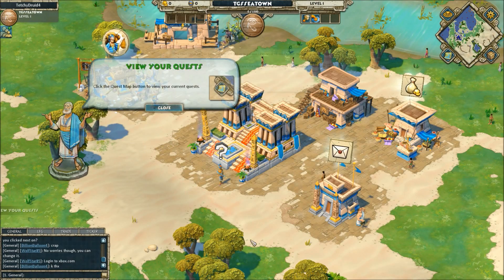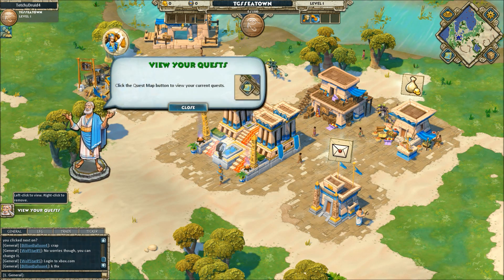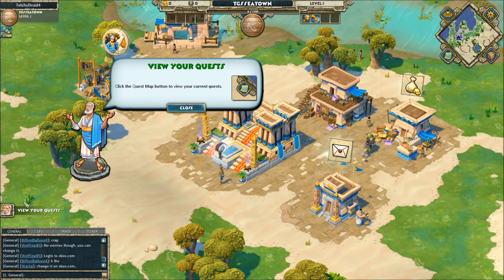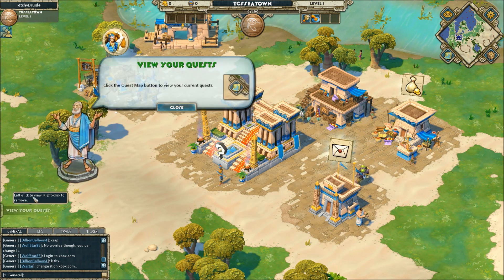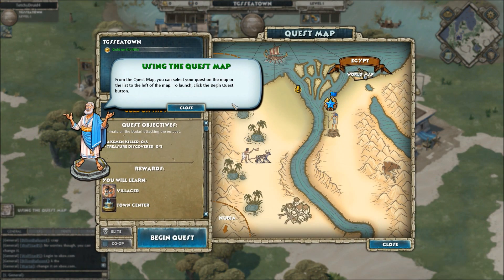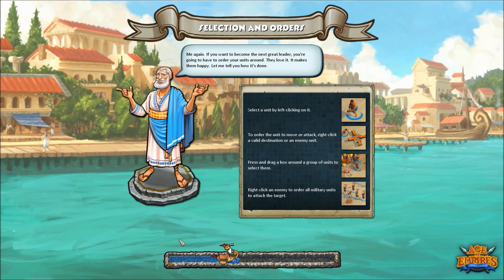Let's get a quest started. Over here is where you get this Greek Julius Caesar-looking guy — you can hide him, basically he just gives you help. Right click to get them out of there. So yeah, we just accepted a quest, and it's kind of nice. Instead of having to run around, you can just come in here, use this called the quest map, and just begin quests.